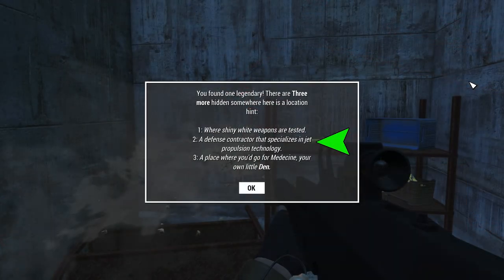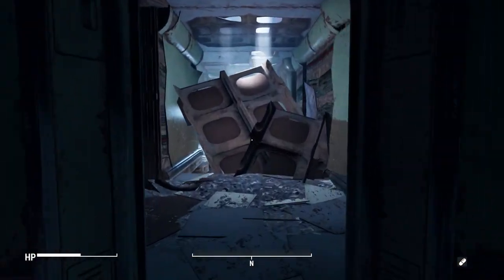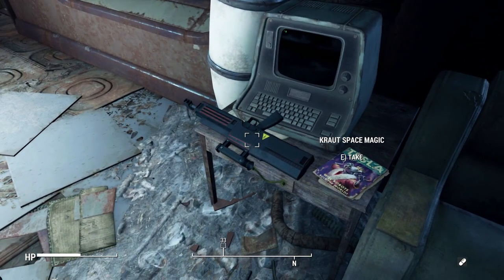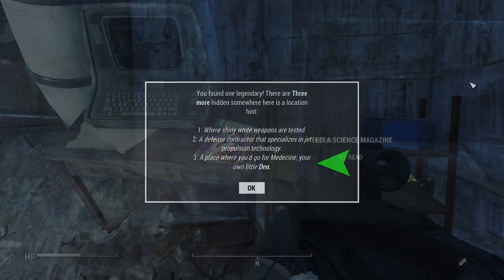The second hint says 'a defense contractor that specializes in jet propulsion technology.' This one's pretty easy too — it's going to be Arc Jet Systems. Simply head down the main path like you would if you were running around with Danse, and you will see it sitting on a terminal. If you walk too quickly you might miss it, but it's just sitting right next to the terminal — pretty easy. For reference, it's where you would find the Tesla magazine that's typically in that location.